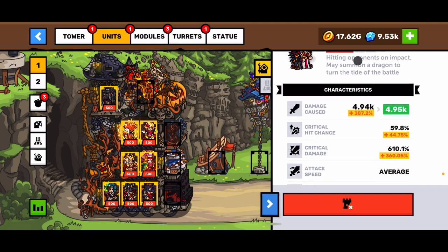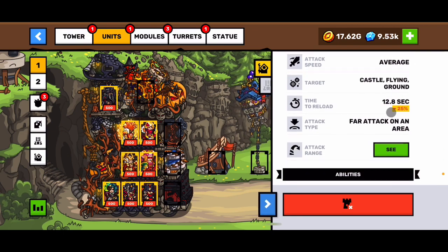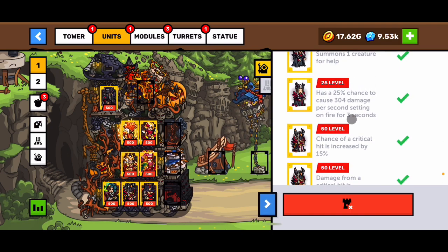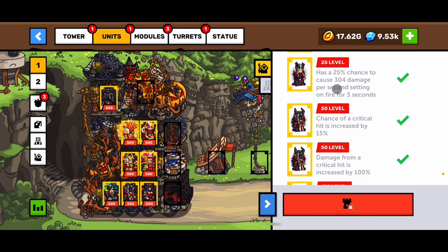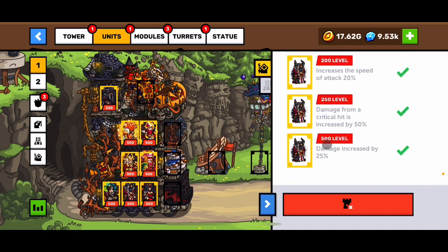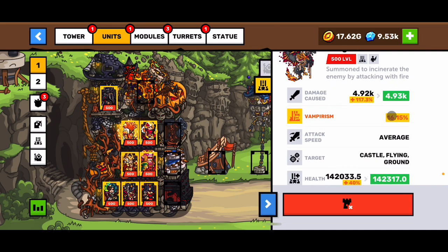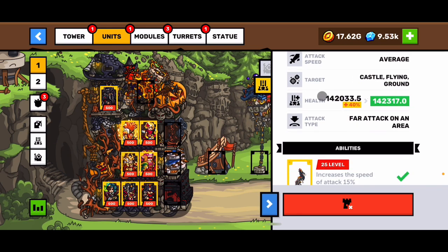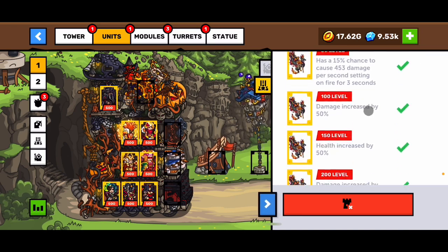It will be a long video because I'll test her on all portals. Her damage is really weak, quick chance average speed, and she's slow to reload. Her big attack summons one creature. She has a 25% chance to cause 304 damage per second when something is on fire. She also buffs damage crits, and she summons the dragon — though the dragon still has no real big damage. He inflicts vampirism and has a lot of health, but he dies pretty quickly. He buffs himself, and that's about it.